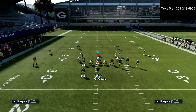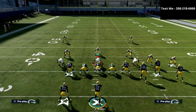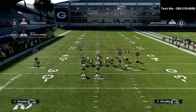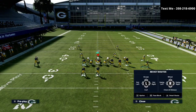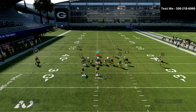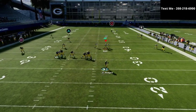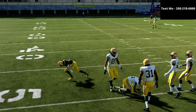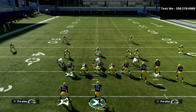Now let me show you how this works against Cover 2. Cover 2 will do a little bit better of a job against this specific concept, but it still is going to be a very effective route against Cover 2, especially if you motion out the streak with the circle receiver — it's going to help with the overall spacing of the play. You can basically check it down to the running back because those yellow zones are very likely to be dropped in a very vulnerable position.